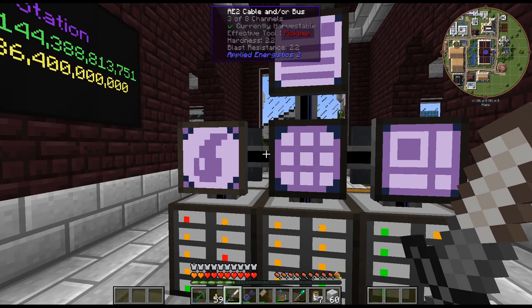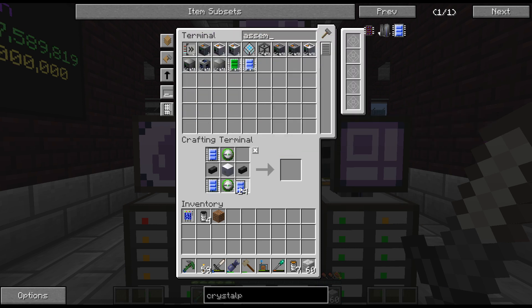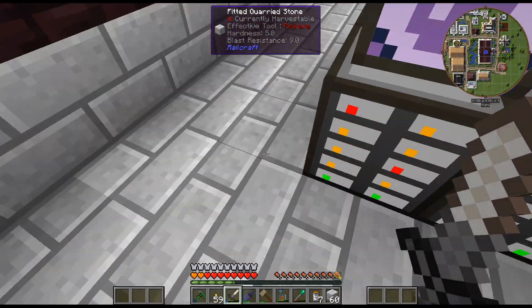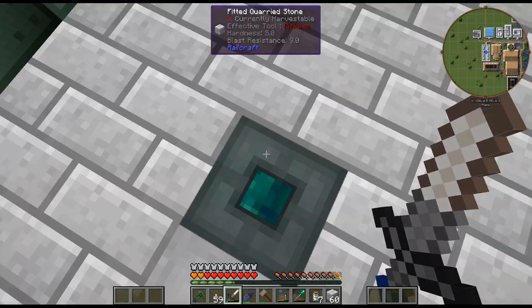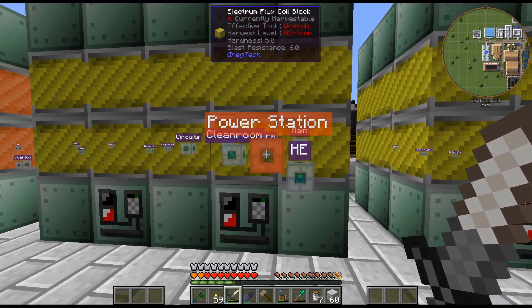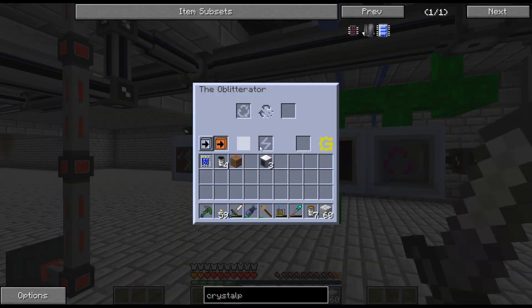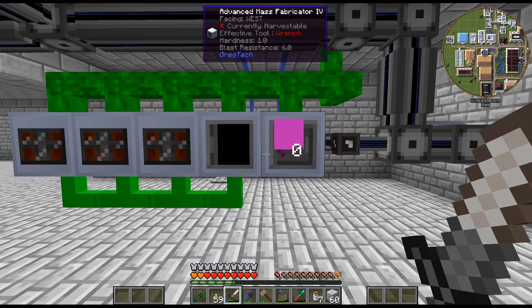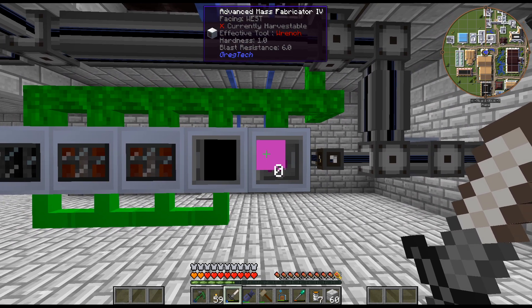What I have done is I've actually gone ahead and crafted up a bunch of LUV circuits, because I am going to craft three more Mass Fabricators and start using them as a power sink, I think, to help with the UU matter. I don't think I'm going to worry about ramping up scrap production — I'll just go ahead and place some more Mass Fabricators.